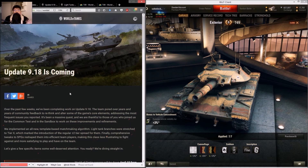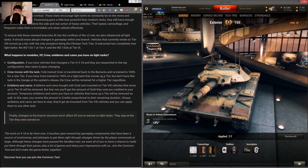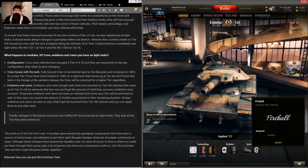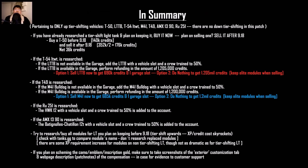I recommend taking a screenshot of the test server patch notes talking about reimbursement for emblems and camo, as well as a screenshot of your vehicle — the tier 8 light tank with all the camo and emblems — so you can complain to customer support and ask for your refund. Just make sure you have evidence.